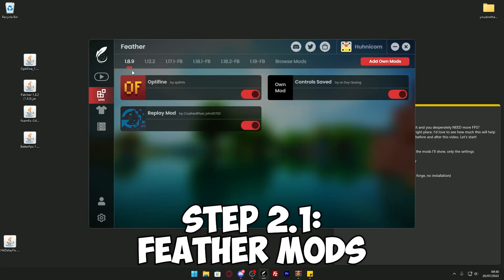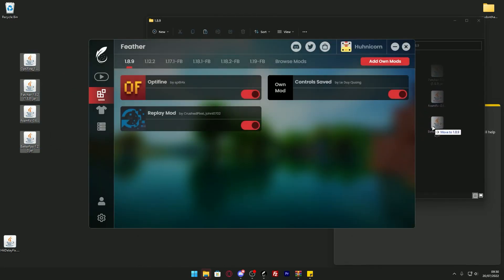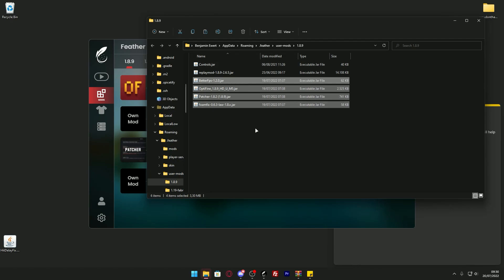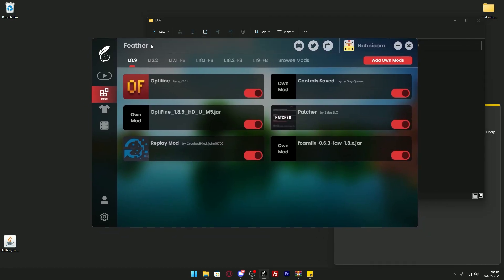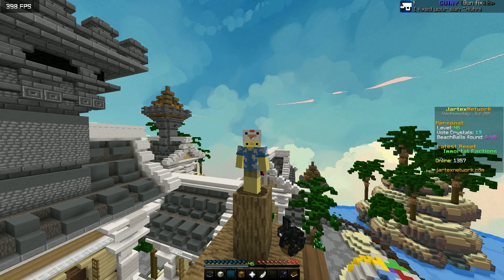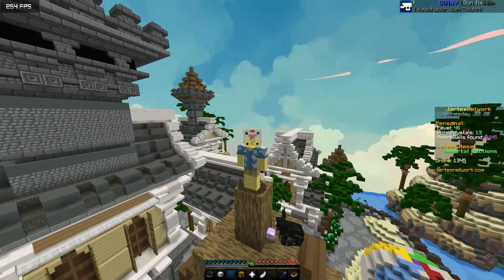Personally, I like to use Feather. So I go to 1.8.9, Add Own Mods, and drag and drop all four mods into the mods folder. But you need to delete the BetterFPS file again because it doesn't work with Feather — it's already integrated. So we've covered BetterFPS; now let's go over the other three mods.